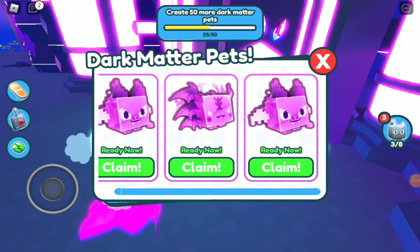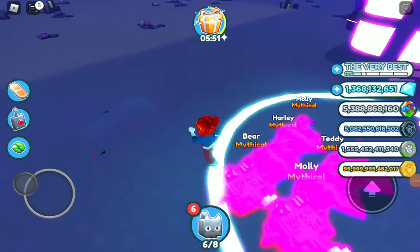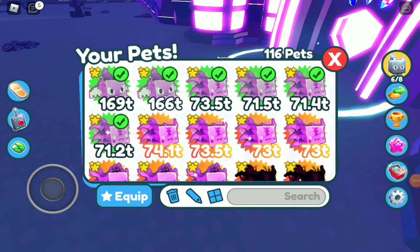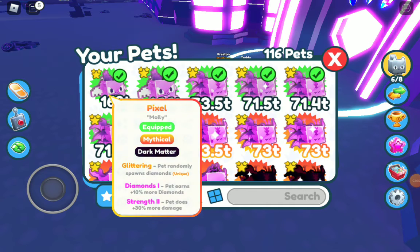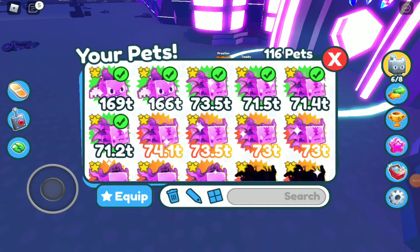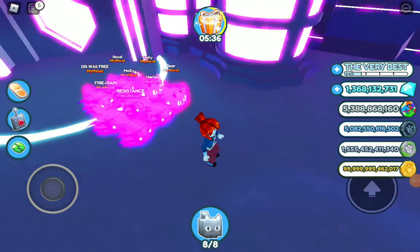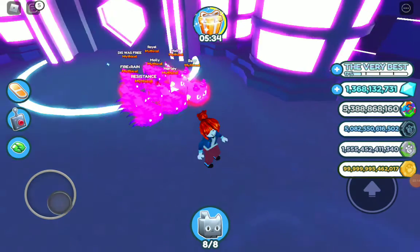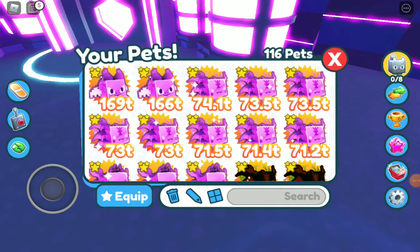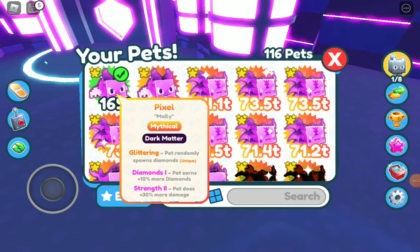First the demon, the hellish, and the other one — these are amazing pets. Oh my gosh, the demon does so much damage. I got a glittering one! So we have these pets now. Let's check them out — we have a glittering dark matter pixel demon!